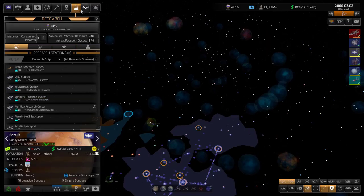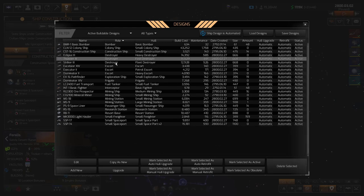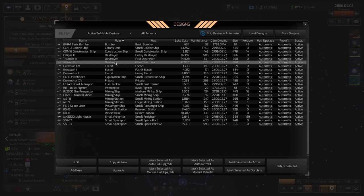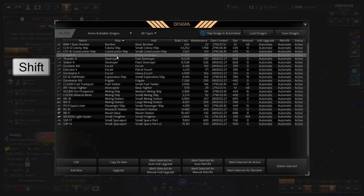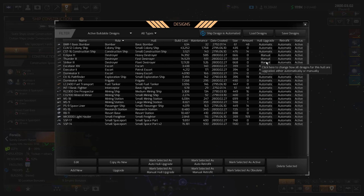Let's go to the design screen. Go to ship construction and hit ship designs. Make sure this is sorted by role so you can see all your destroyers. These are the improved destroyers, and this is the basic destroyer — I'm going to delete that one since I don't need it. A little trick: hold shift and select to do things to multiple designs at once. I'm going to mark the selected hulls as manual upgrade — that changes the upgrade setting to manual for all three.